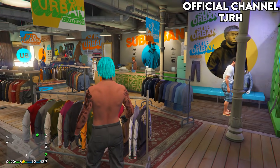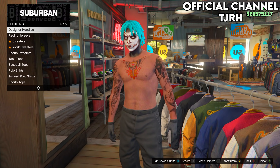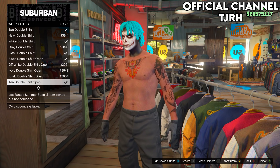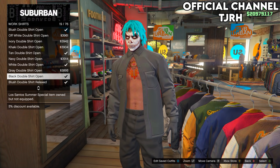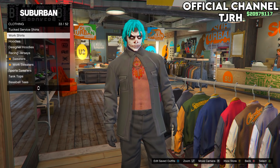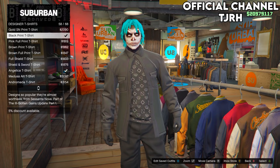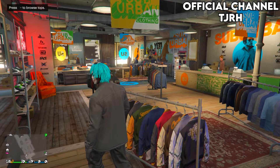After your gloves, go onto tops and then go down to work shirts. For this outfit we're going to be equipping a black double shirt open, so make sure you equip this one. Then back out and go up to designer t-shirts and equip the black print t-shirt. After you do so, go save this outfit to slot number one.